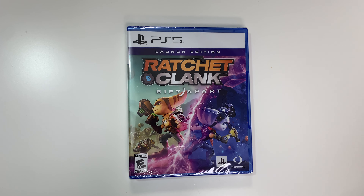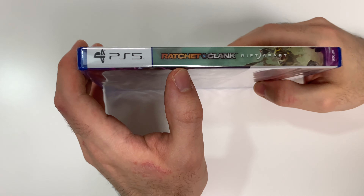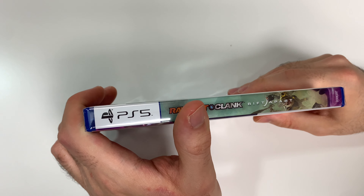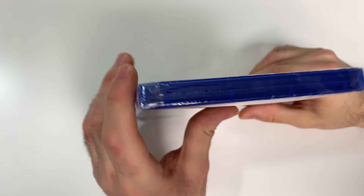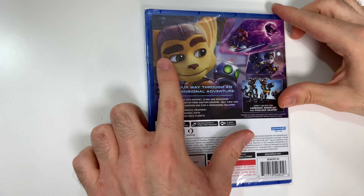You can see the front cover right here with the characters, and down below we can see that the game is rated E10+ and is developed and/or published by PlayStation Studios and Insomniac Games. Looking at the spine, we see a continuation of the front cover artwork, and on the top we can tell that this is a Y-fold copy. Now looking at the back, we have this scene here as well as some other shots.